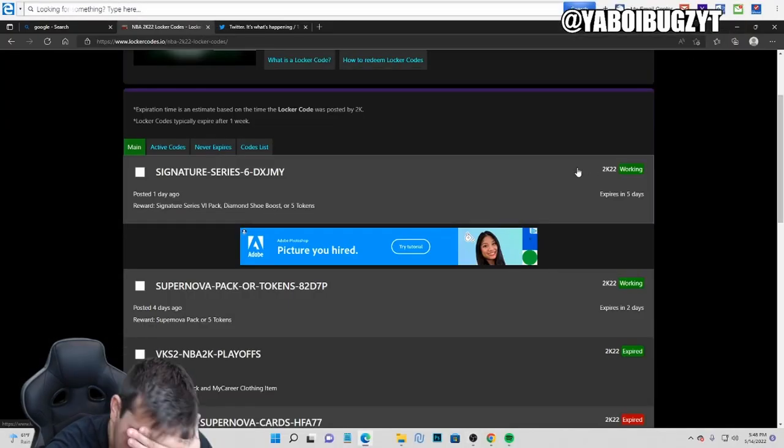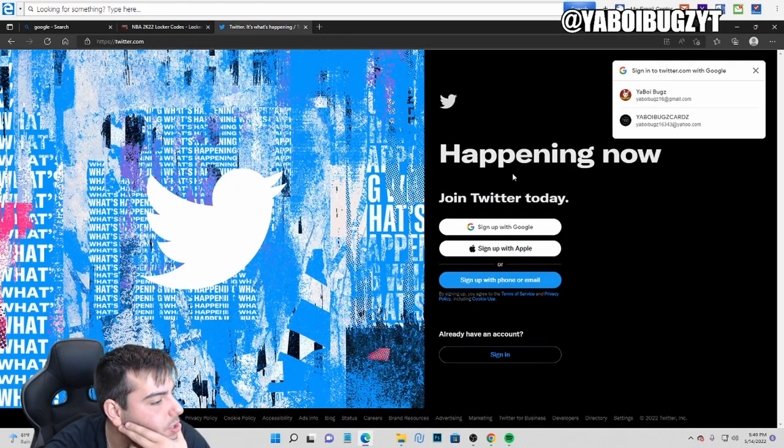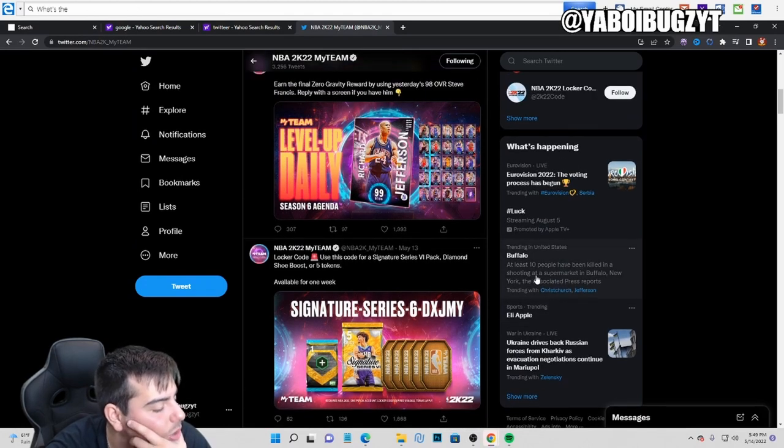This whole time I'm showing you nothing! But yeah, those are all the active locker codes, guys. I'll show you what 2K has been doing — 2K has been running this, and that's what else they dropped: Richard Jefferson. And there are the locker codes.